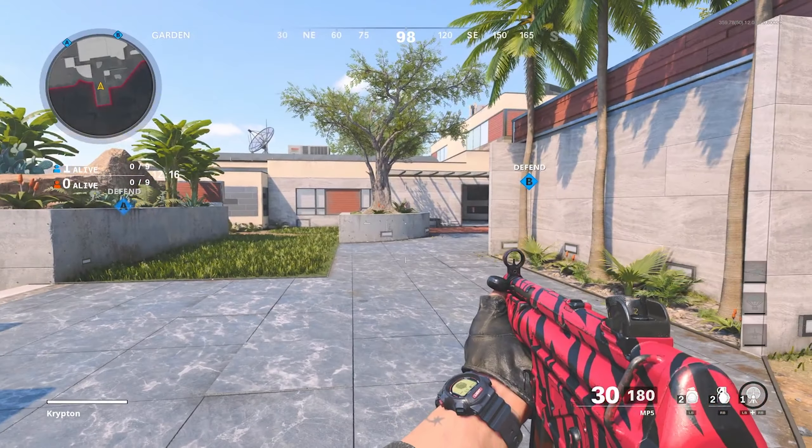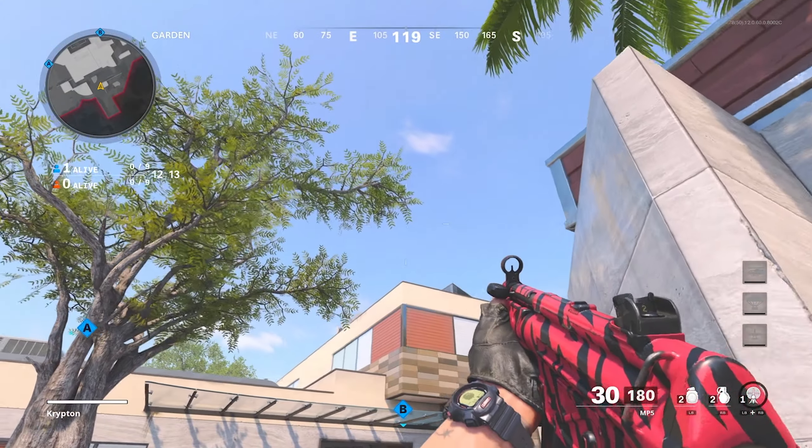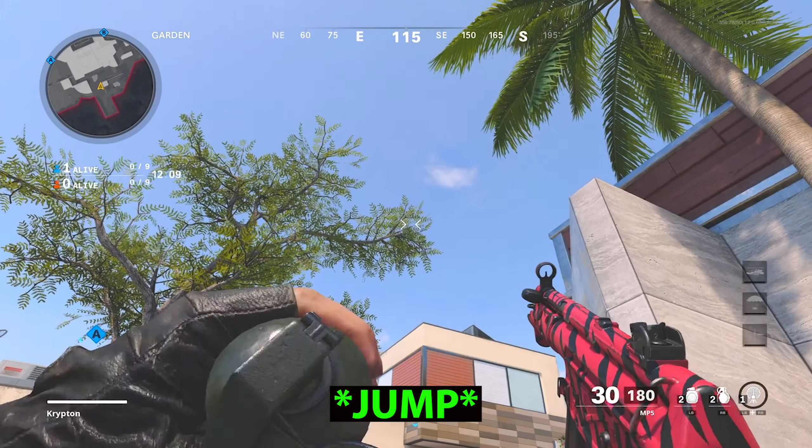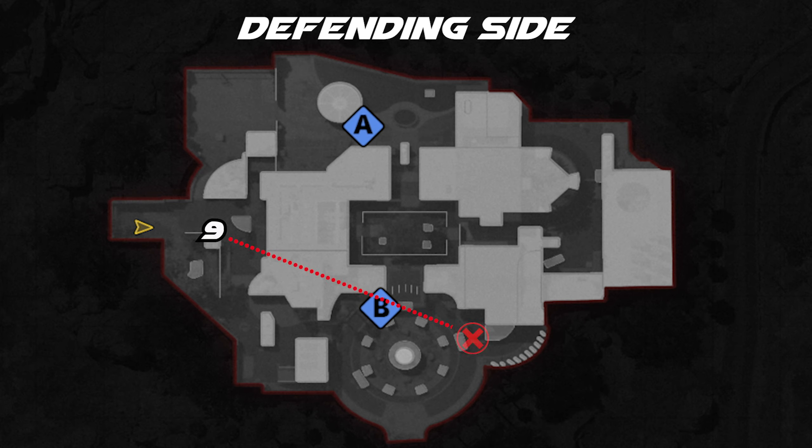For the fourth spot, coming off spawn, all you want to do is come up to the edge of the concrete, aim up and aim for the very top of this tree, and launch your nade over. This is going to kill anybody that likes to sit on the van and head glitch to either B bomb or B flag in Domination.